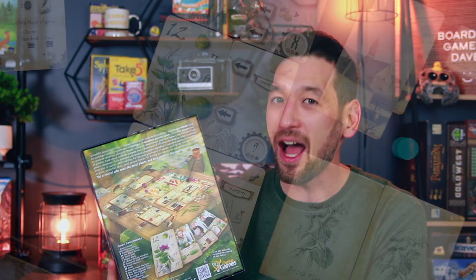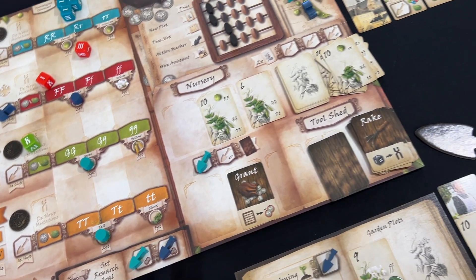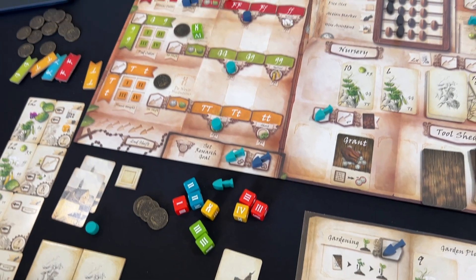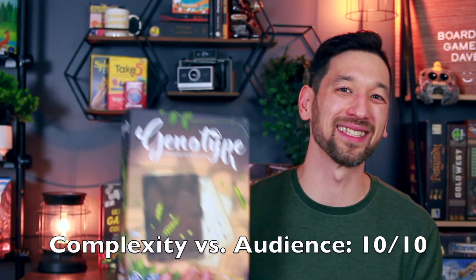Second is complexity versus audience. The box says 14 and up, which sounds about right. This is a gamer's game, not a family intro-weight game, but it's not overly complex either. There's not a ton of rules overhead, and the teach is fairly intuitive and straightforward. You just go through each phase and they all blend together really well. It's a perfect match for its intended audience — including hopefully high schoolers learning about genetic inheritance in biology. It's a ten out of ten for complexity versus audience.